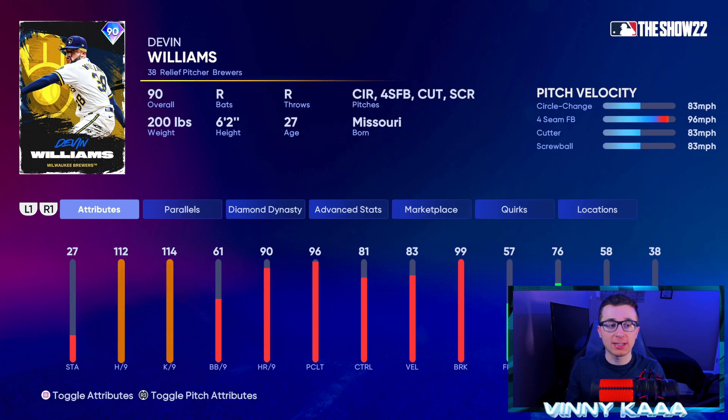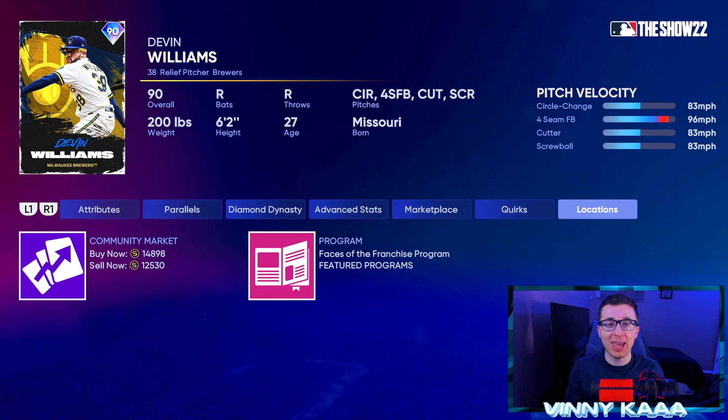Let's take Devin Williams as another example. Once these Faces of the Franchise packs are gone and the program expires, these cards will not be earnable anymore — the only way to get them will be to buy on the marketplace. Devin Williams is one of the best relievers in the game, with 112 H/9 and 114 K/9, and he's only 12,500 stubs right now. That is way too cheap. Him, Aroldis Chapman, and Emmanuel Clase are some of the top relievers in the entire game and extremely too cheap right now. Once this program is done, those relievers are definitely going to go up in price.